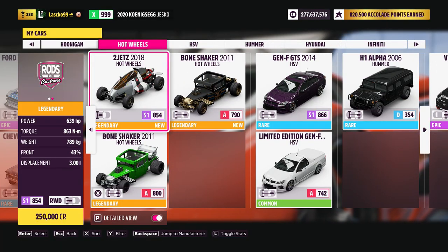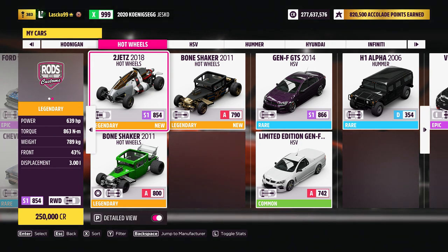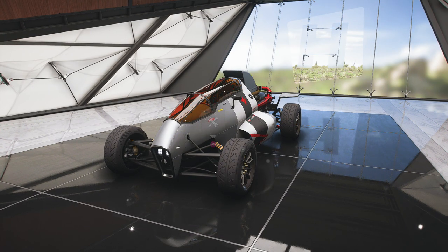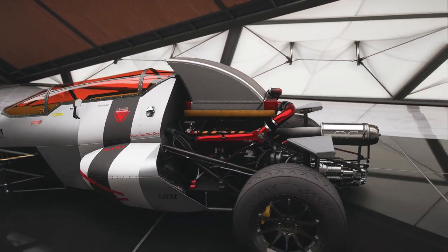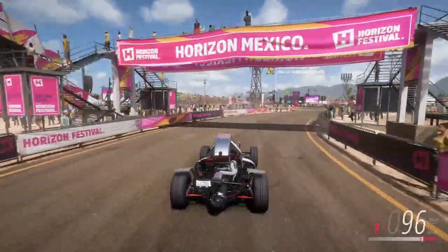It should be under Hot Wheels along with my Bone Shakers. Apparently I don't have a Twin Mill — oh that's right, I sold it because there's going to be another Twin Mill in the series. Anyway, the Hot Wheels Two Jet Z: we got 640 horsepower, 863 newton meters of torque — not too bad — and we only weigh 800 kilos. This is actually very insane, and all of this power is coming from a 2JZ in the back of this thing, that's why it's called the Two Jet Z. It's powered by a Toyota engine.